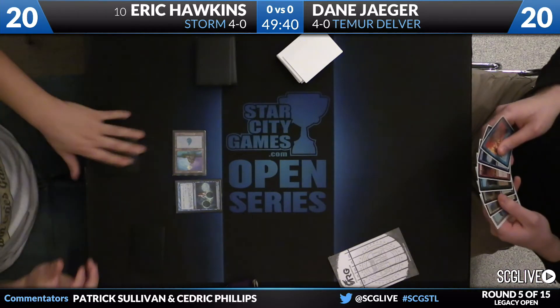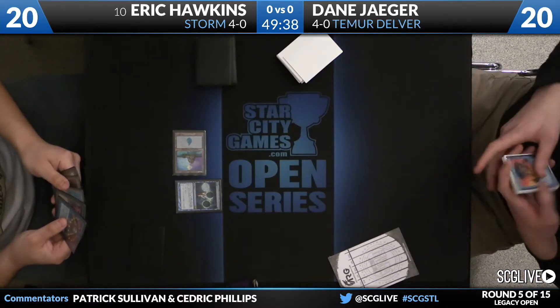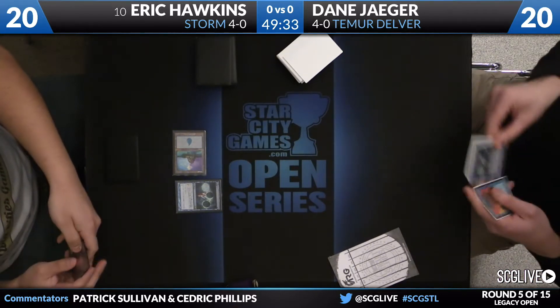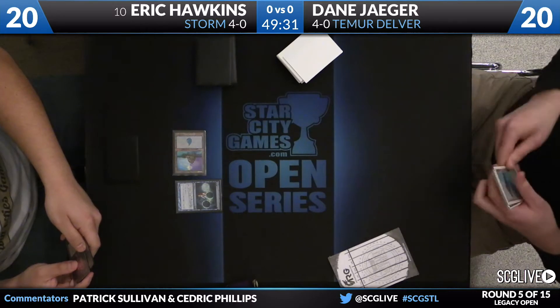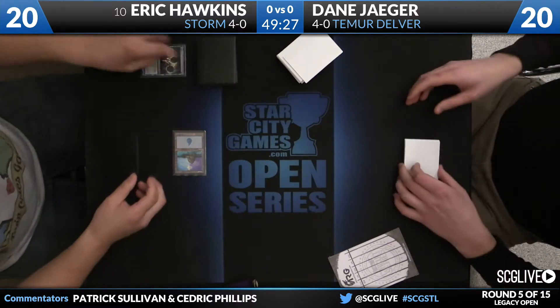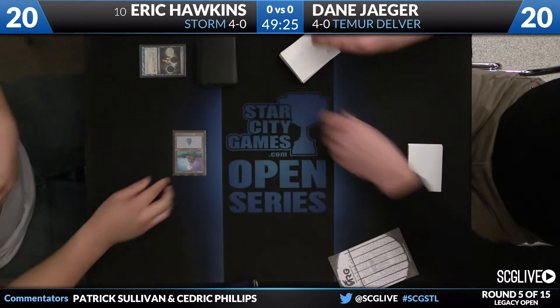Some people like to play their win conditions in the main deck. Some people opt to go to the Burning Wish package, play their win conditions in the sideboard. Hawkins does have a main deck copy of Tendrils of Agony. Good penmanship.